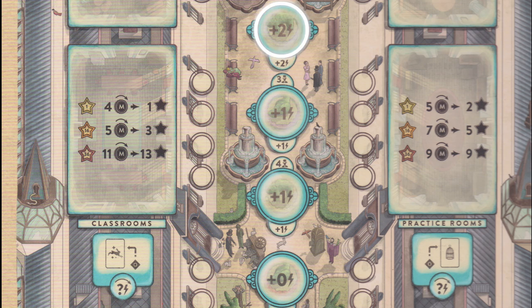They offer the standard plus two, plus one, plus one, and plus zero action points, depending on who gets there first and which spots they choose. There's a suite of new actions available at the Academy.